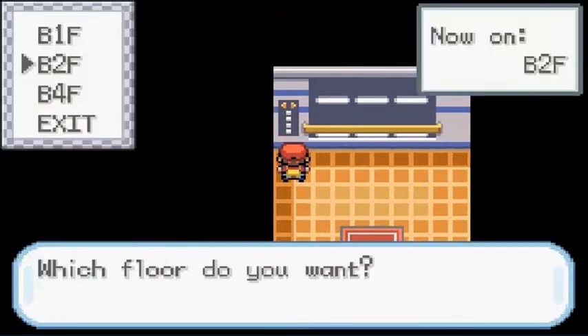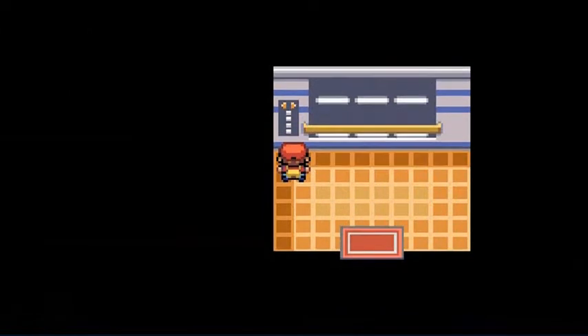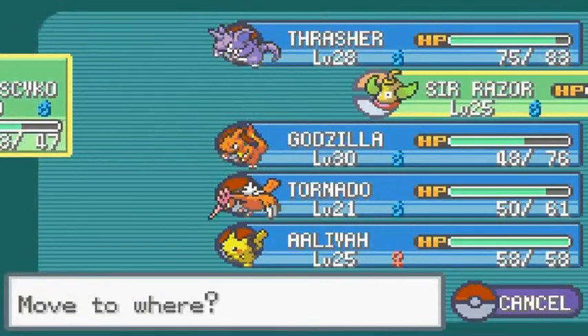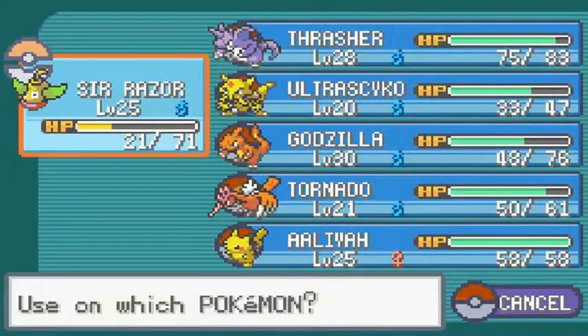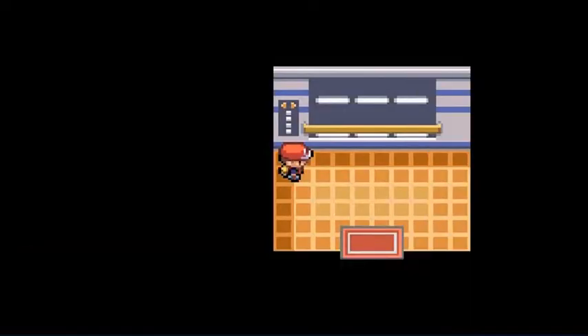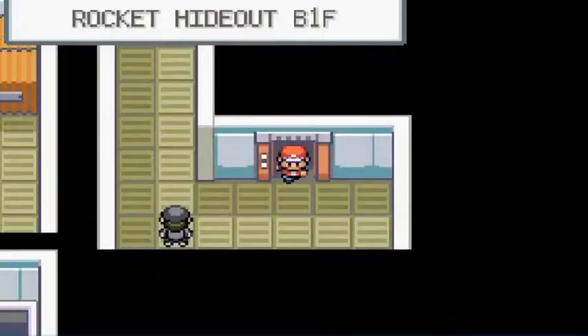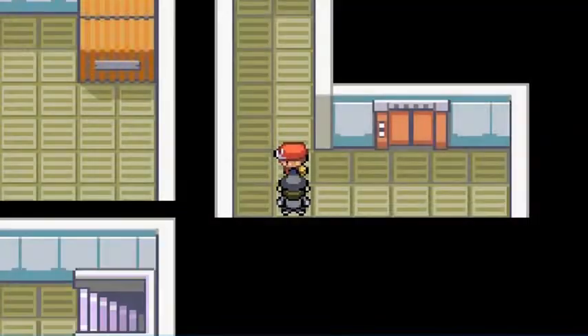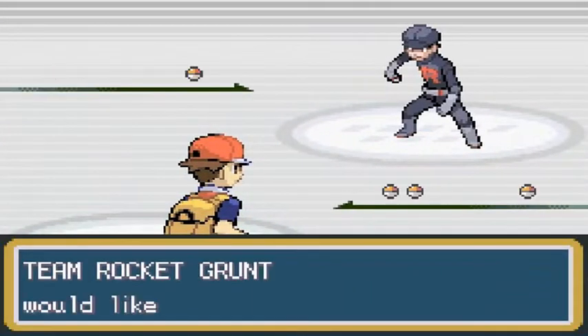Let's go to room one because there's going to be somebody waiting. I'm going to switch to Sir Razor and heal some Pokemon. Sir Razor, let's do this. He's waiting for us — he's like, 'Are you lost, little mouse?' Who are you to call me a little mouse? Mickey Mouse. He's coming out with the Grimer.